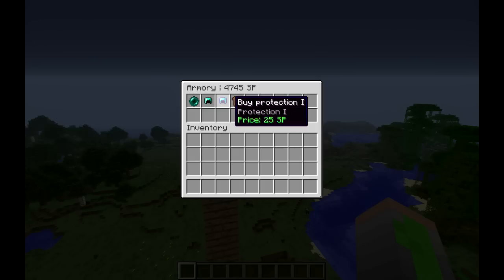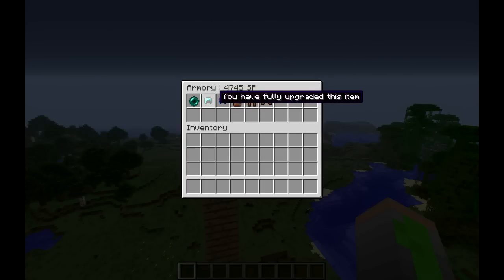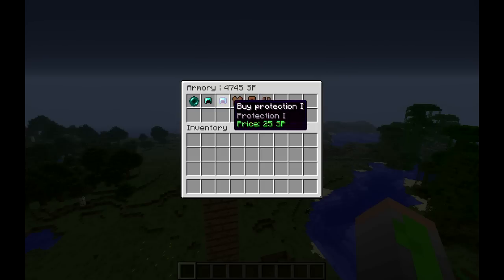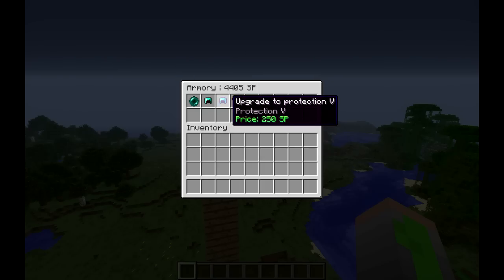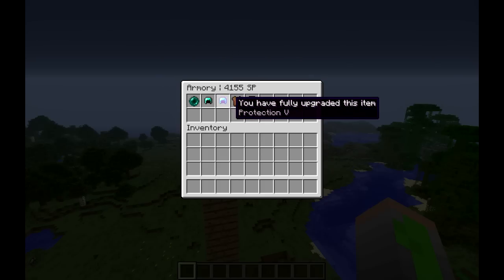Now, what's with these enchantments? It says 'buy Protection 1'. Currently my Diamond Helmet doesn't have any sort of enchantment. But if I buy Protection 1 — I already have Protection 1 — and I can buy Protection 2, Protection 3, just continuing up to Protection 5. And again, I have fully upgraded the item.